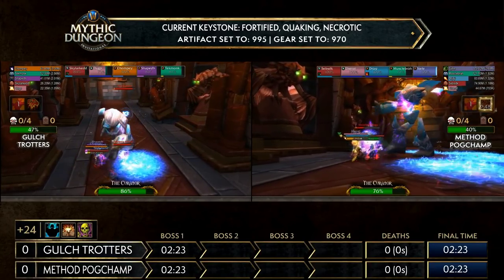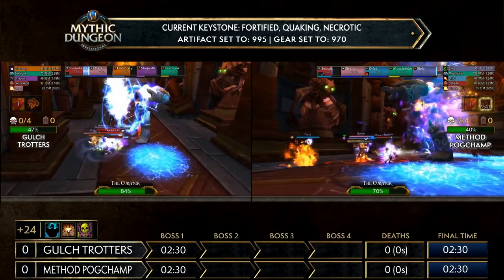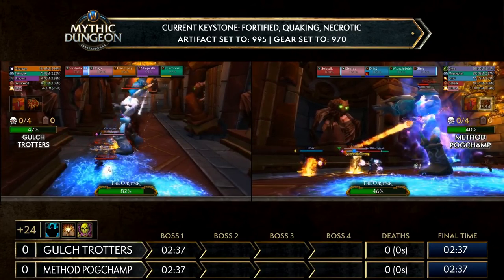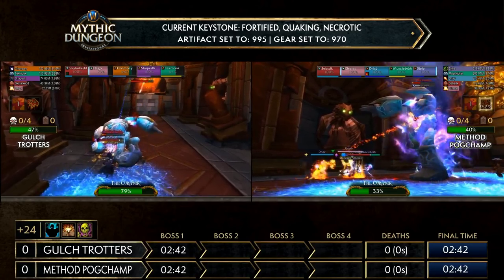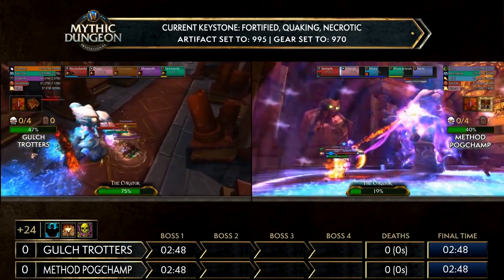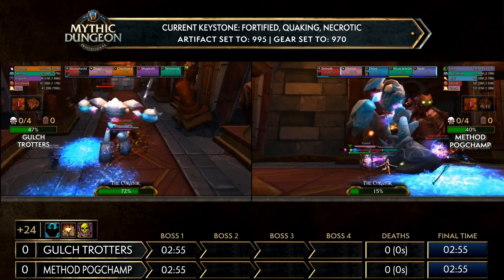Bloodlust has been popped for Method Pogchamp in preparation for the first Evocation phase on the Curator, which gives him 100% increased damage taken for 20 seconds. They might be able to one-phase the Curator here. If they don't kill him in one phase, they have to make a decision — go on the energies or go on the boss. He does have a fair bit of energy, and they'll have to resume the phase as the Curator does more damage.